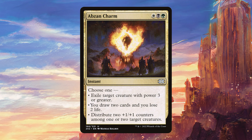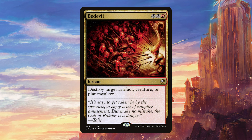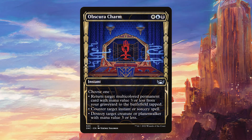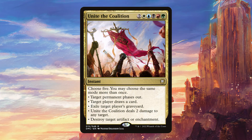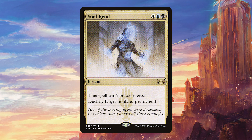Moving on to instants: Absent Charm gives us removal and card draw in one card. Ant Charm is really flexible — we can get rid of an artifact, deal with a creature permanently, or counter an instant spell. Bedevil is flexible and works well with our commander. Crackling Doom also works really well here. Obscure Charm gives us some nice recursion for our good multicolored permanents that cost three or less, and the other modes can also be relevant. Saltite Charm is really good removal that can also be decent card draw. United Coalition does almost everything and is really efficient paired with our commander. Void Ring is another good piece of removal that can't be countered and synergizes with our commander.